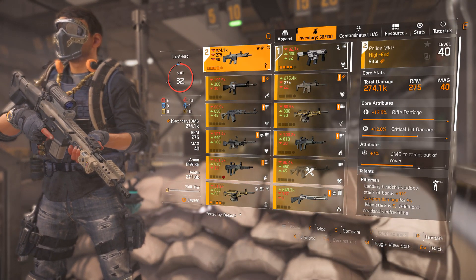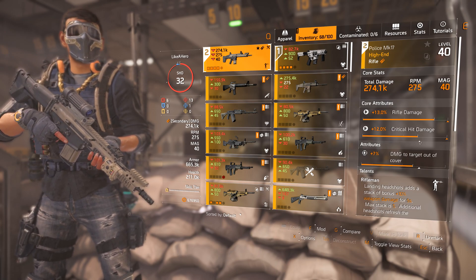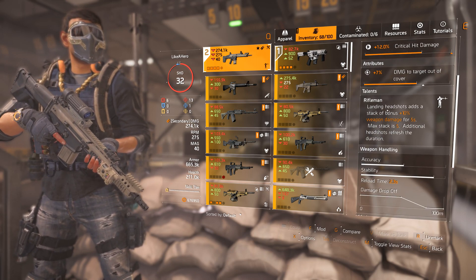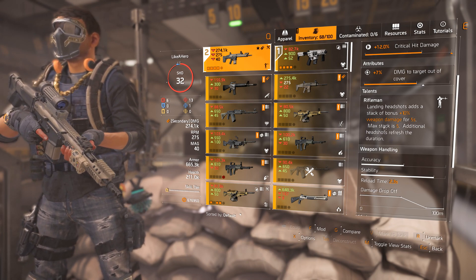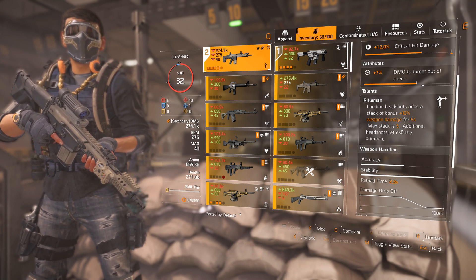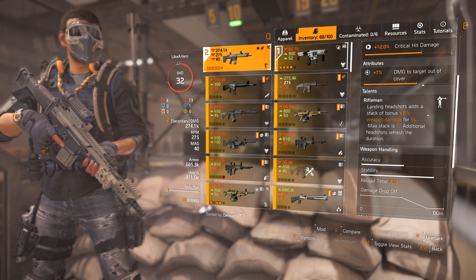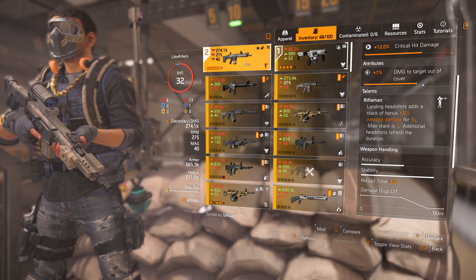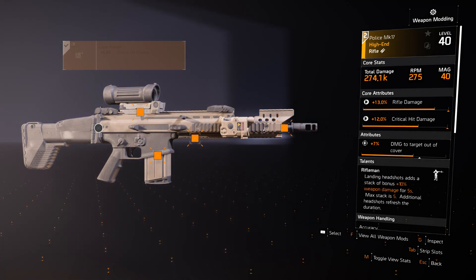I am using the Police MK17 right now. It has rifle damage, crit damage, and damage to out-of-cover — really good stats to have on a rifle, or any weapon actually, just could be a little higher, but it's day four. I have the Rifleman talent, which has changed in Warlords of New York: landing headshots gives you a bonus 10% weapon damage per headshot, stackable up to five times for 50% weapon damage total. Every headshot refreshes it, so you can continually keep it active — it's really good for boss fights and harder difficulties.